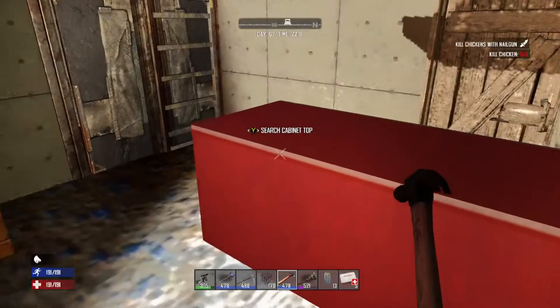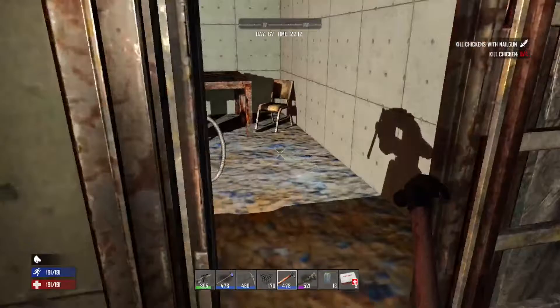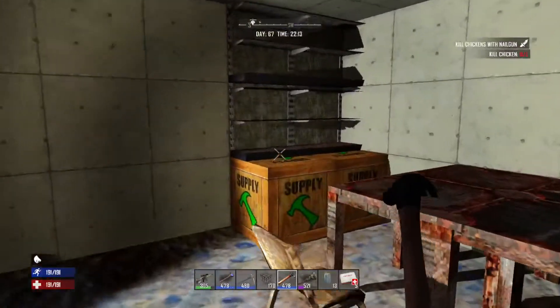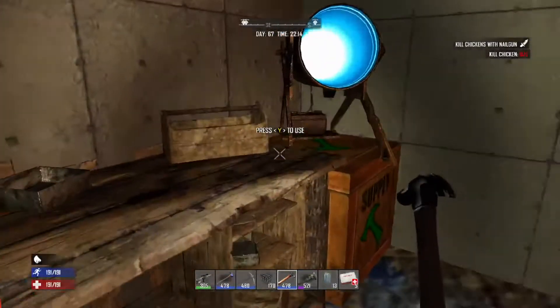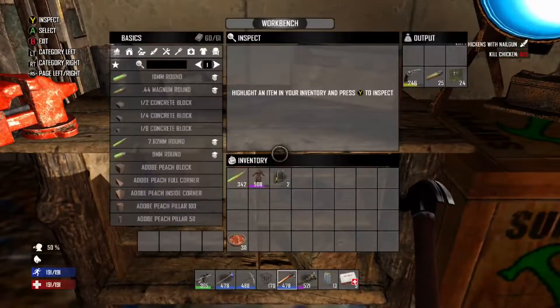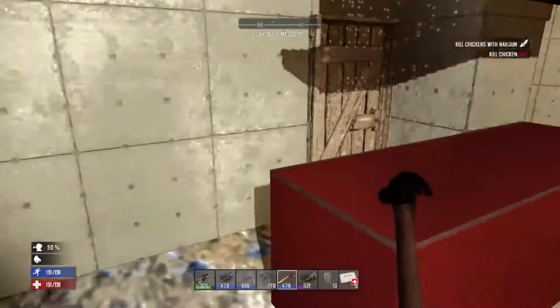We've got a counter with a shotgun for defence — I think that's empty. There are some random bits and bobs, stuff to work with. We've got a workshop back here with shelves, a table to work on, and a workbench. There's a magnum — if someone hears noise, comes out shooting, bang bang. People are going to get hurt.